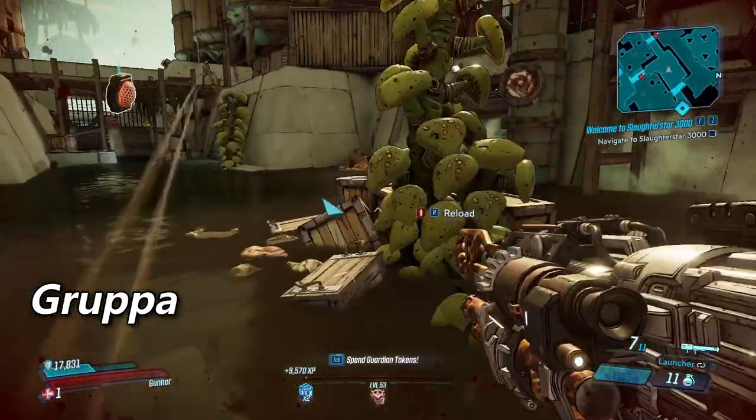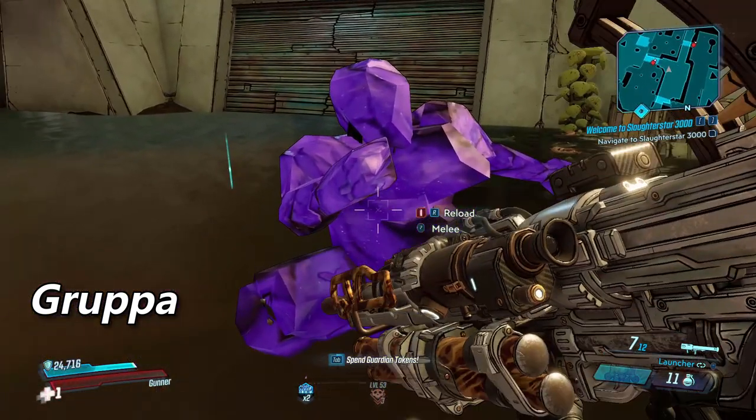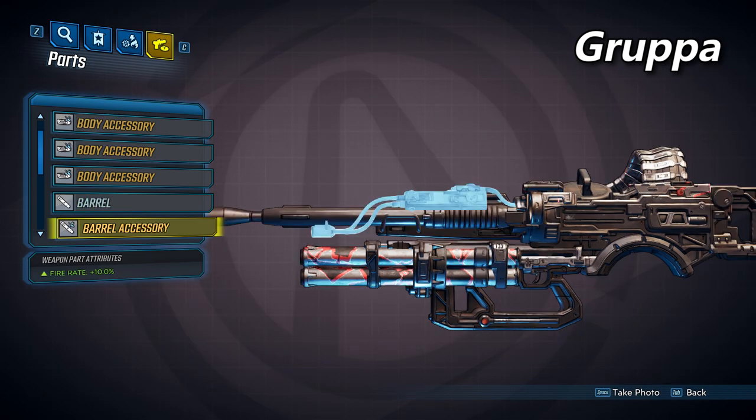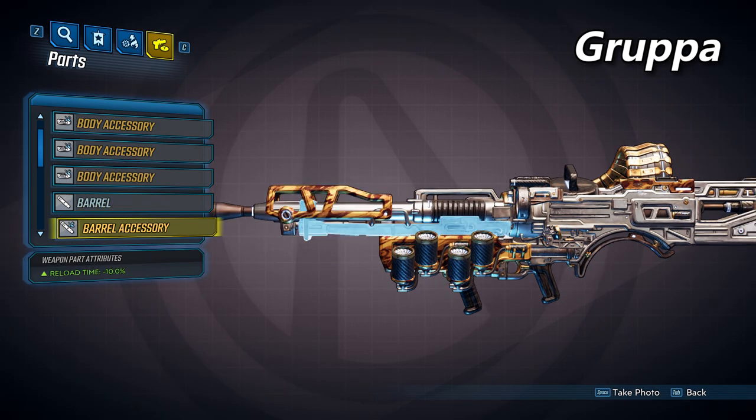All three non-alien barrels will have the same base damage, but the Gruppa will have the fastest base fire rate of the three. This here is the Gruppa barrel, and it can spawn with up to three unique accessories. The first one is going to increase your fire rate by 10%, the second one will also increase your fire rate by 10%, and the third one will decrease your reload time by 10%.